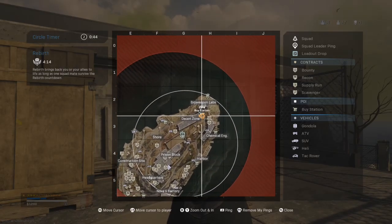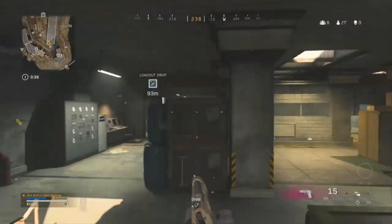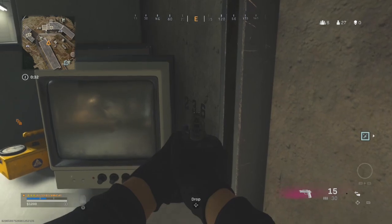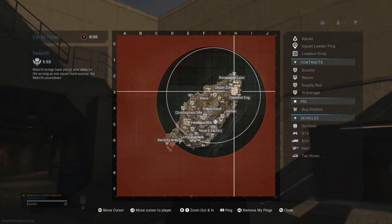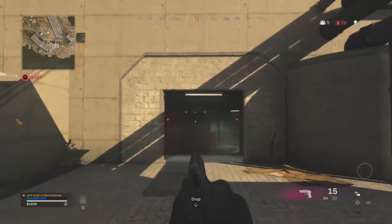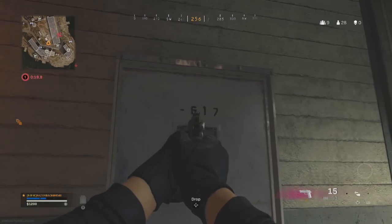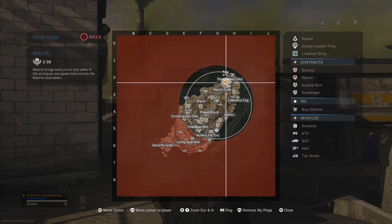Number twenty-three is called light — head to the top part of decon zone, go through the double doors or the little opening, go to the little panel, and look behind the TV for that part of the code. Number twenty-four is called body bags — head to the little alleyway on the side of Chemical Engineering, look for the tunnel, head down the tunnel, look for the body bags, and there should be a door — the code is on the door.